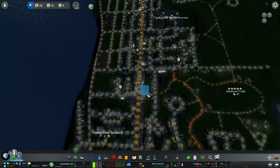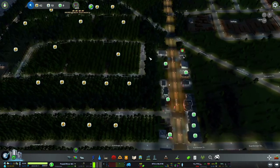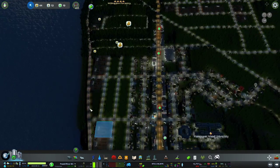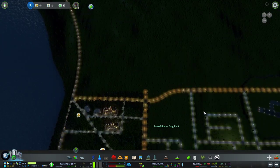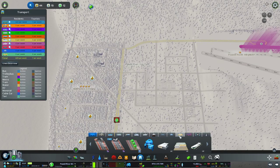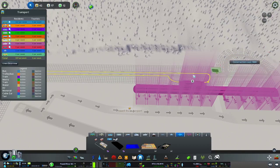There's one more thing we haven't added to the city — a taxi service. Also noticing 'not enough buyers for products' — everything is 100% full, which is never a good thing. I'll think about addressing that. But getting back to what I was about to say — we've missed out on a taxi service, so I'm thinking about where to put it. Perhaps at the airport would be a good place.